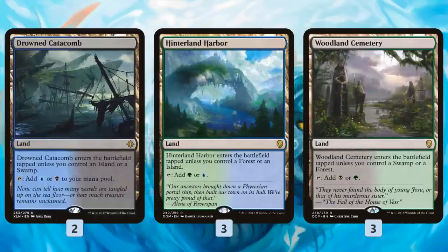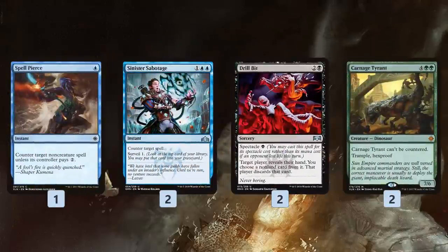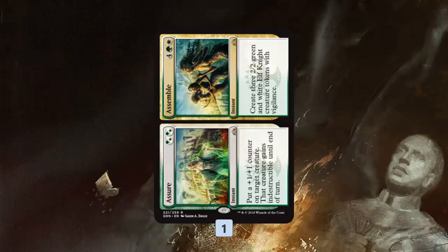In the sideboard, we have removal for aggressive matchups: Assassin's Trophy, Cast Down for the early game. Find/Finality is a sweeper that's also good in grinding matchups because it can get our stuff back from the graveyard. River's Rebuke is really nice, especially against token decks, for resetting the board. For more controlling matchups we have Spell Pierce and Sinister Sabotage as counters, Drill Bit as our Thoughtseize to attack our opponent's hand, a couple of Carnage Tyrants in case our opponent tries to counter everything, and one Assure/Assemble — likely to protect our creatures or put a counter on an Incubation Druid.